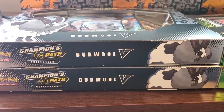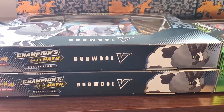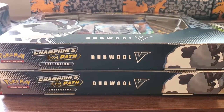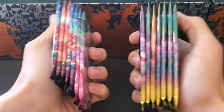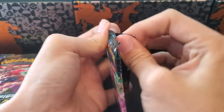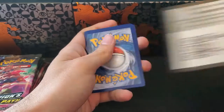Welcome back to another video everybody. Today we've got some more Champions Path — two of the Turf Field Gym Pin Collections and two of the Dub Wolfie boxes. I'll go ahead and get all of this unpacked, and we will dive up close. Alright everybody, we are back — we've got 14 of these Champions Path booster packs to get through.